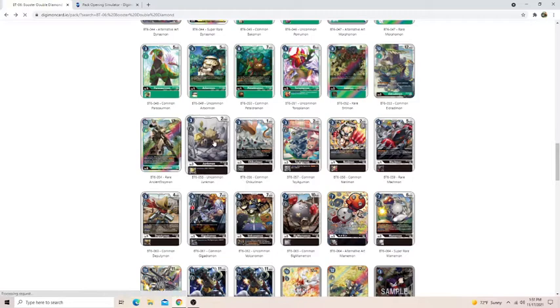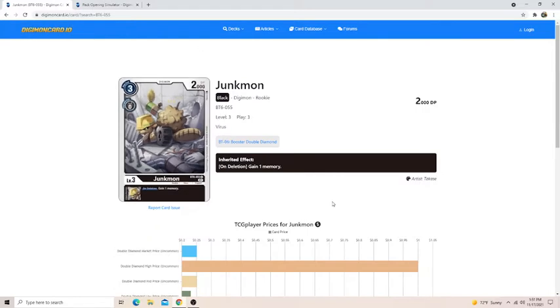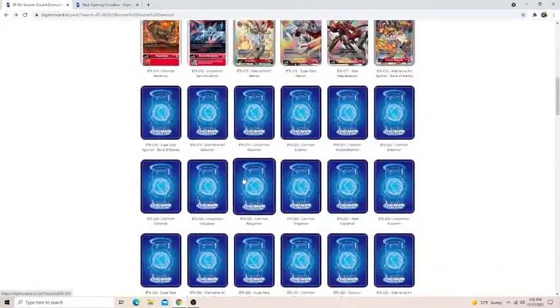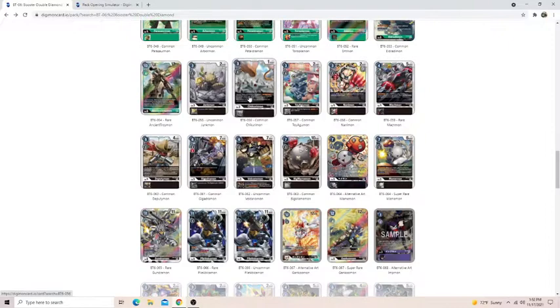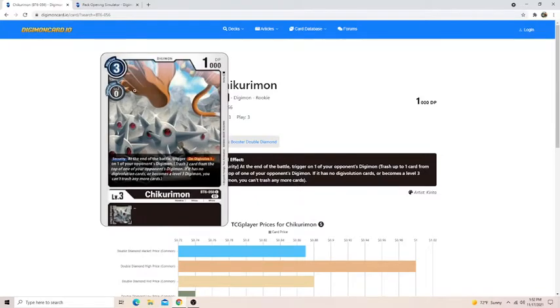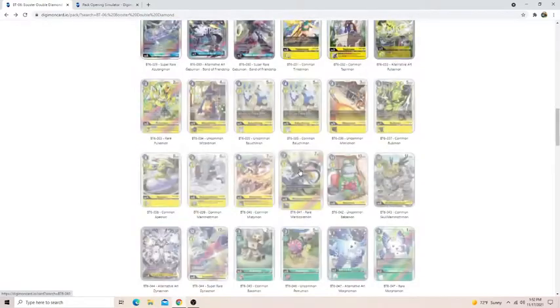Moving on to Black. Junk Bond is the first black card — it's just an on deletion gain a memory. Good inheritables, you can't say enough about them in this format. Any advantage you can get, you want to take. Junkurimon — it's a security Digimon. You're going to play this if you see it because it has a security effect. There's no reason not to run it — it just gives you advantage for no reason, and it's a free evolve. If you have to hardcast it you will, but you're probably never going to.